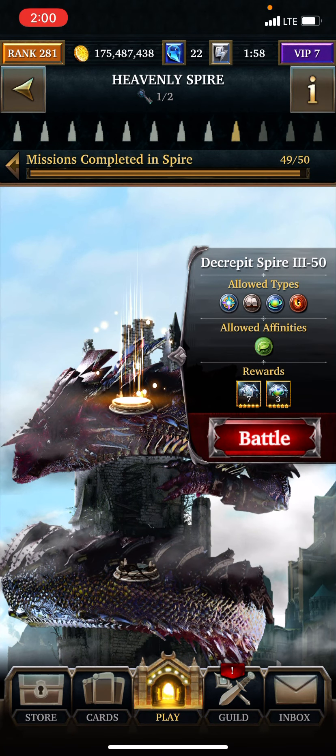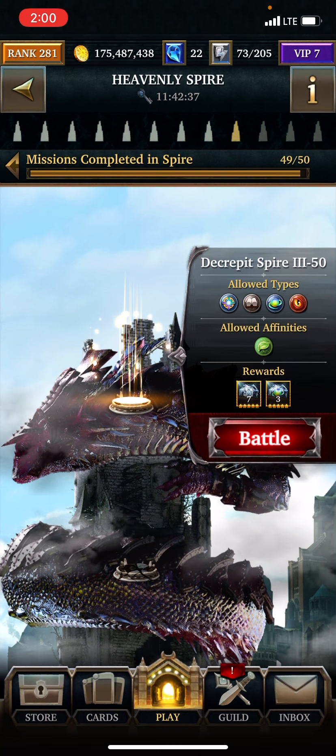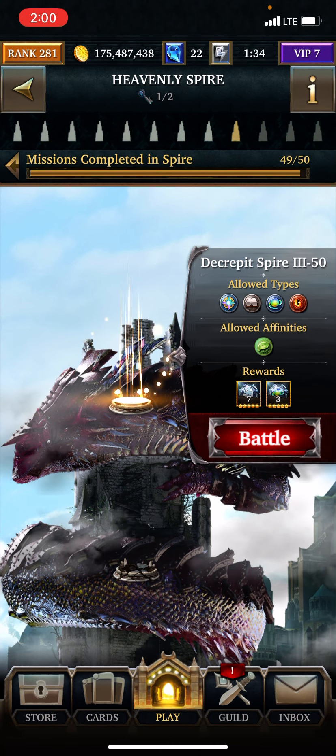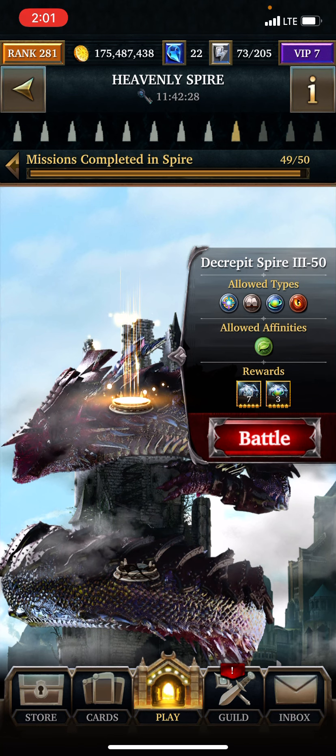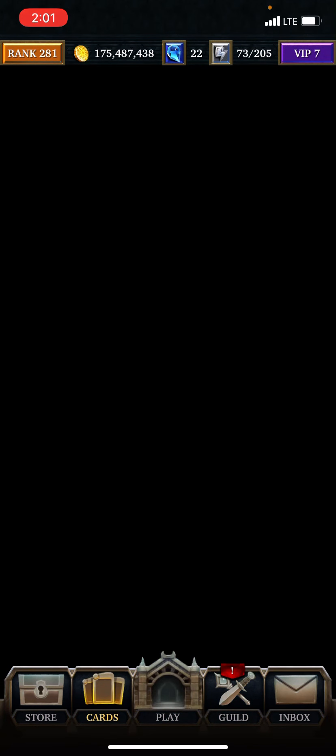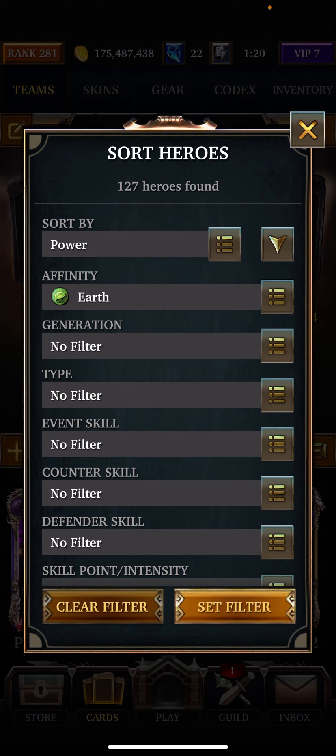Hey, what's up, it's Ninjananas. I'm on Decrepit Spire, Floor 50 in the ninth tower — the last floor in the ninth tower. What you're going to need here is earth, blessed, fable, mystic, and/or creature. The stats will be in the description, or you can catch it in the video.